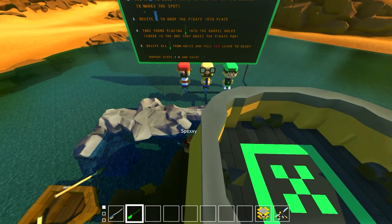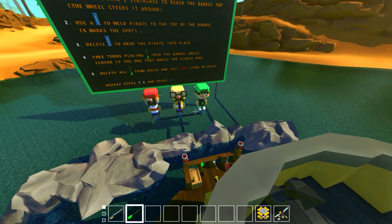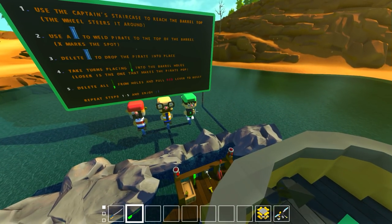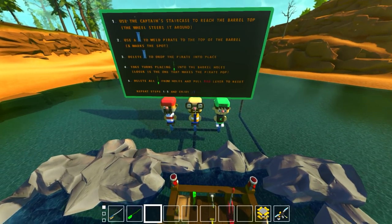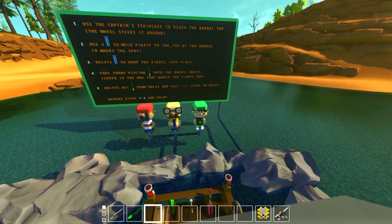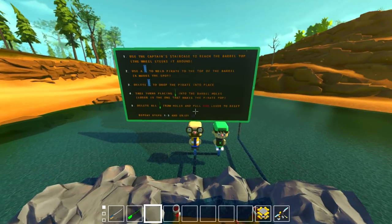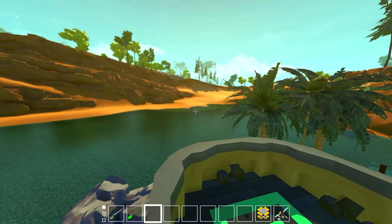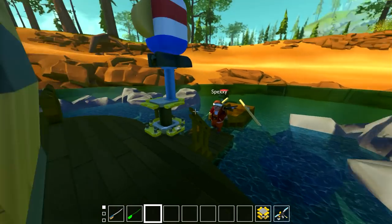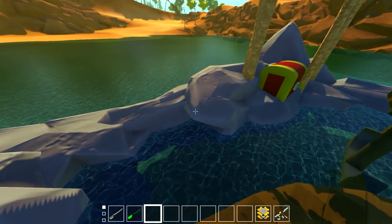On the side you can see we have a pirate, a Spexy, and a Con, lined up under the instructions. They look like Nintendo characters — like on the Wii — with large heads. If we put half this effort into our Multiplayer Monday we'd probably have better episodes. This is a good vacation spot; it's so well themed with all the rocks and mods.